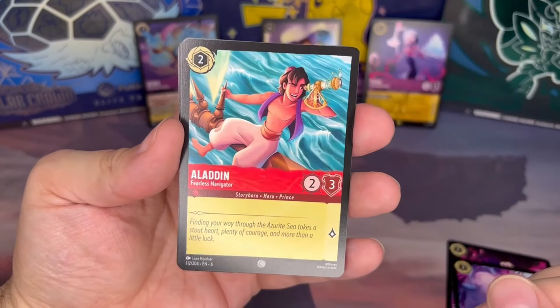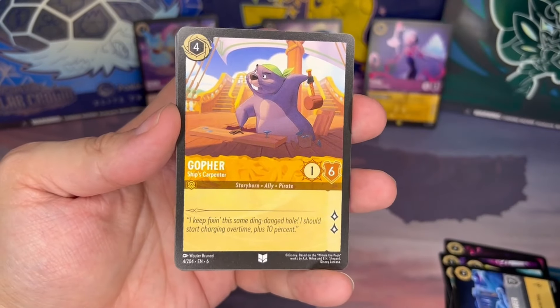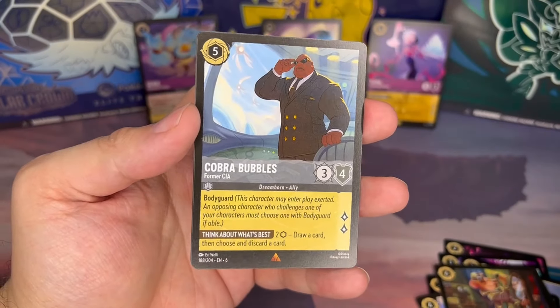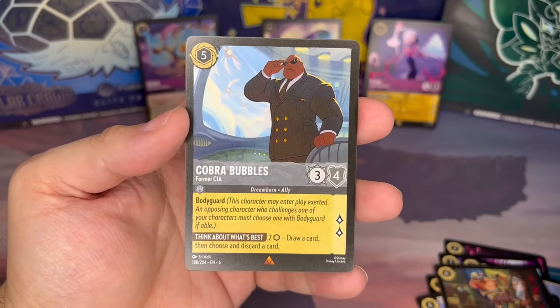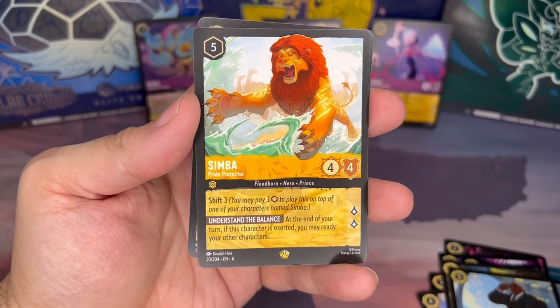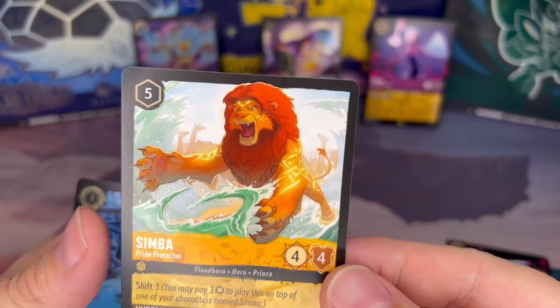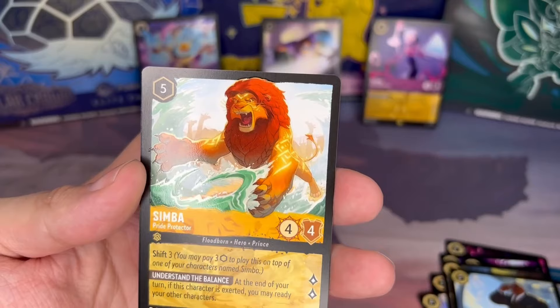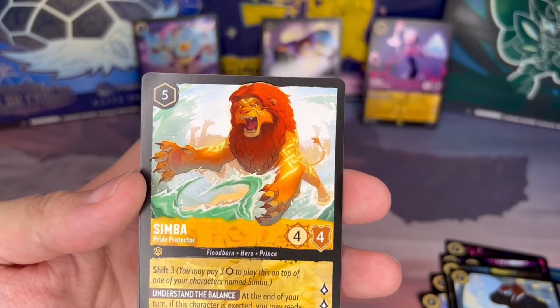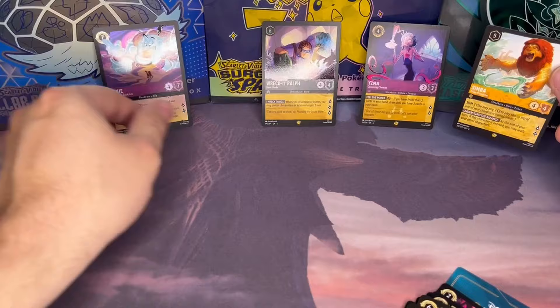Aladdin — I think this is a different Aladdin than we've been seeing, this is the Fearless Navigator. Gopher — he's going to be the Ship's Carpenter. Cobra Bubbles, Former CIA from Lilo and Stitch. Oh nice — and we get our fourth legendary: Simba Pride Protector! Very cool artwork. I don't know if it fits too well with the theme of the set but we're never going to complain about a Lion King legendary. This is Simba all grown up and he is now the protector of the pride. For our foil we got Prepare Your Bot.